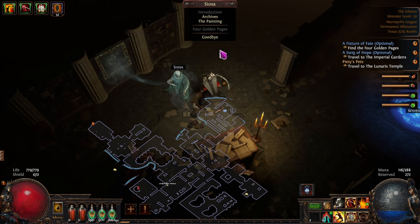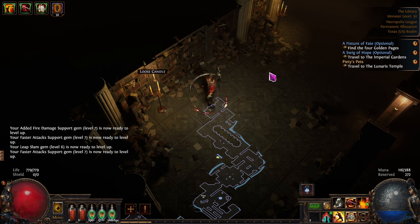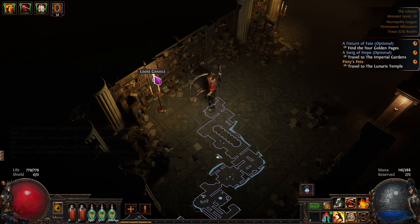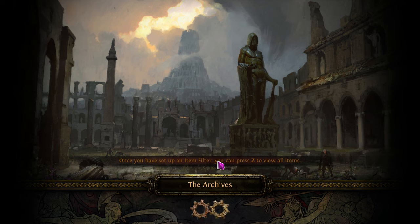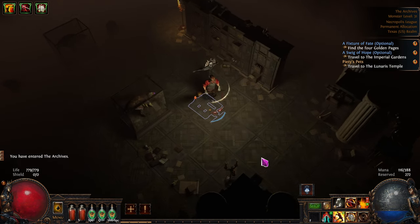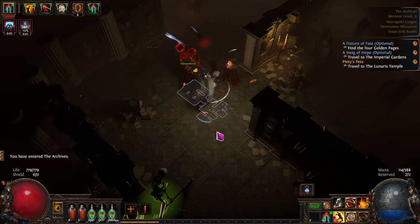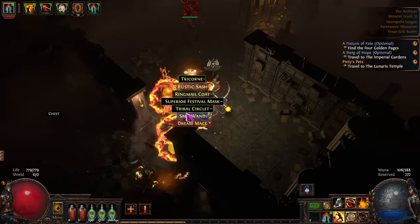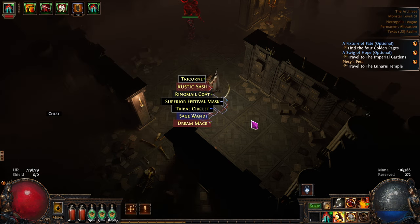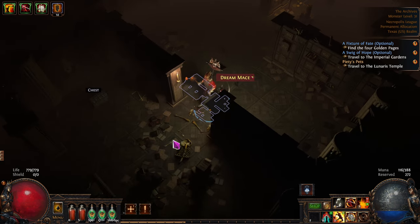Now we need to get the four Golden Pages. They're found on a wall - northwest or northeast - it looks like a loose candleholder. You open it up and go into the secret zone to get the pages. It's just a small side area. We'll drop this off, knock these guys out - look at all of them! We should have dropped that off first - inventory is full.